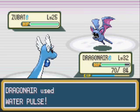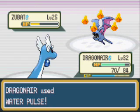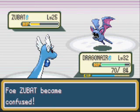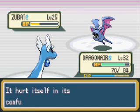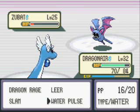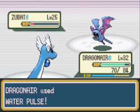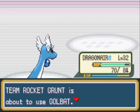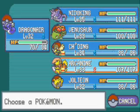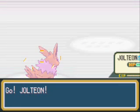From Dratini to Dragonair is level 30, and from Dragonair to Dragonite is level 55 — which sucks. But Dragonite is a pretty sweet Pokemon. Dragon-type Pokemon are pretty sweet because most types aren't effective against them. The only things really effective against them are Ice-type and Dragon-type. I don't get the point of having its own type be super effective against it — I think that's ridiculous.